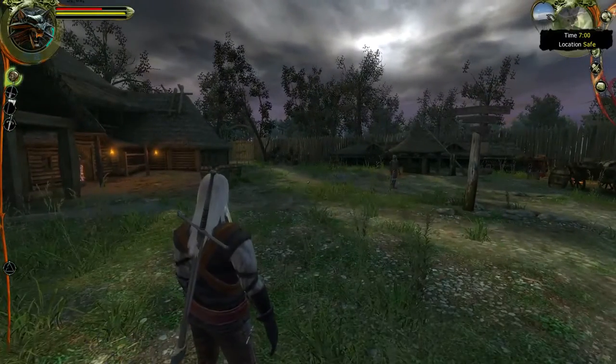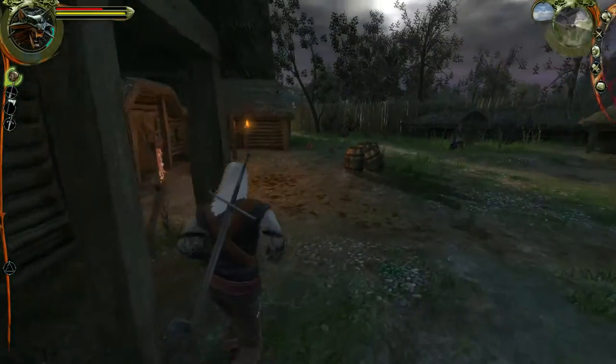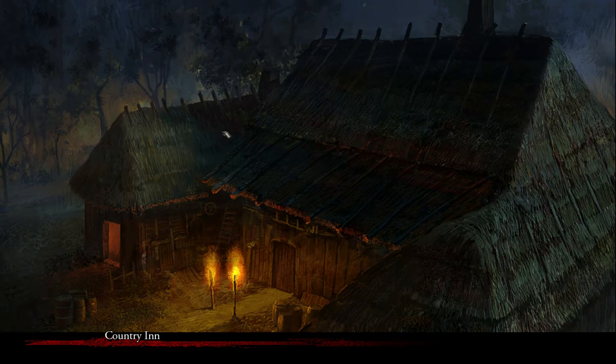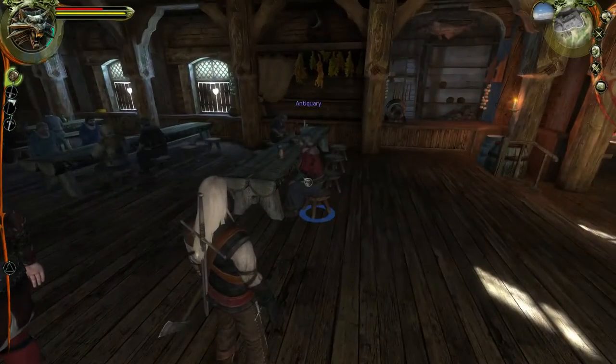It's 7 a.m. So it should be — is there a door over here? There is a door, but I can't use it. Okay. So let's go into the inn again, and try and sell our stuff. Because I'm thinking that I'm not gonna be using that many signs. And where's Vesma?